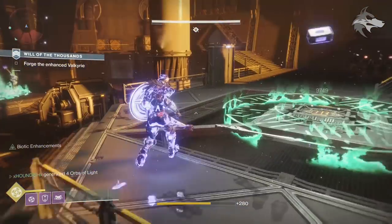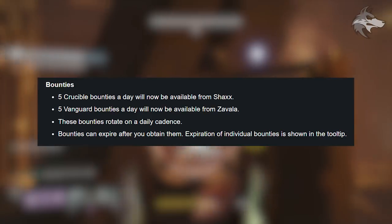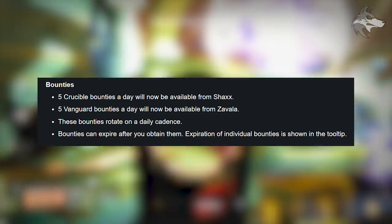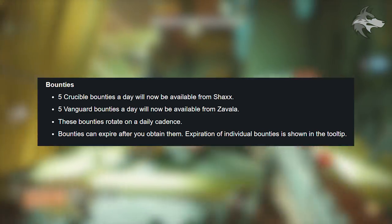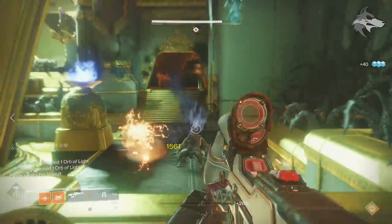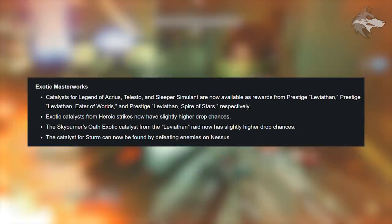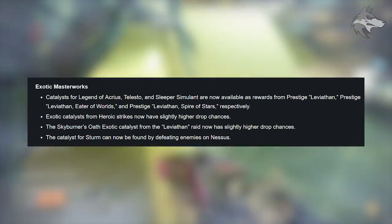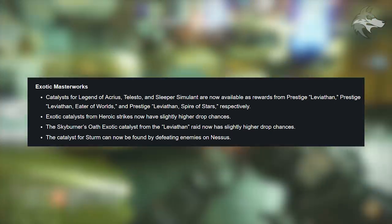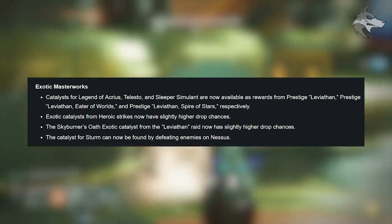Now for the July 17th update itself: five Crucible bounties per day are available from Shaxx, and five Vanguard bounties per day from Zavala. Bounties rotate daily and can expire after you obtain them — expiration is shown in the tooltip. New exotic catalysts include Legend of Acrius, Telesto, and Sleeper Simulant, available through prestige raid and Leviathan prestige modes. Exotic catalysts from heroic strikes have slightly higher drop chances. The Skyburner's Oath catalyst from the Leviathan raid also has a higher drop chance, and the MIDA Multi-Tool catalyst can now be found by defeating enemies on Nessus.